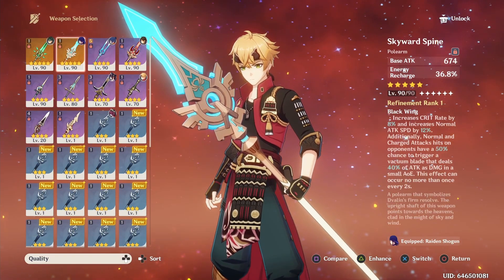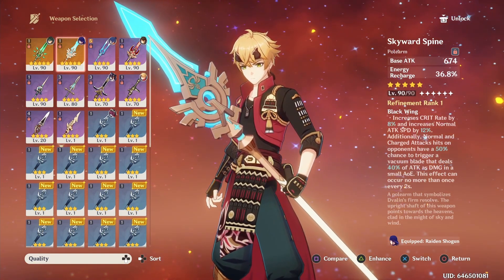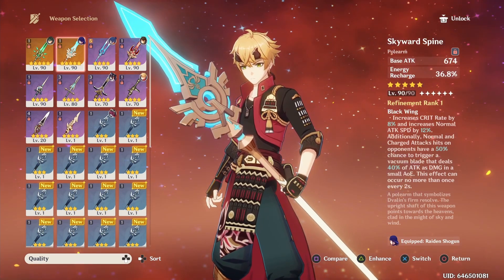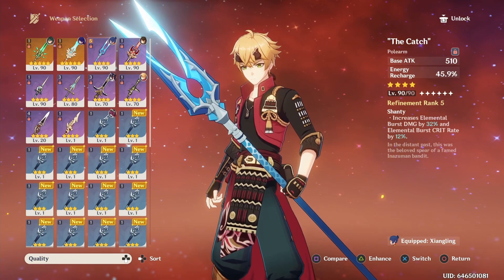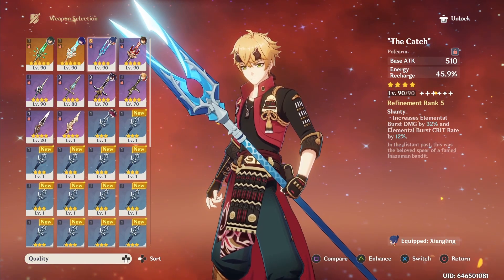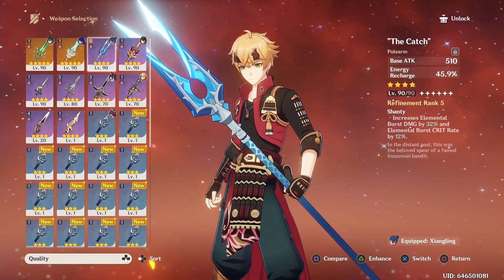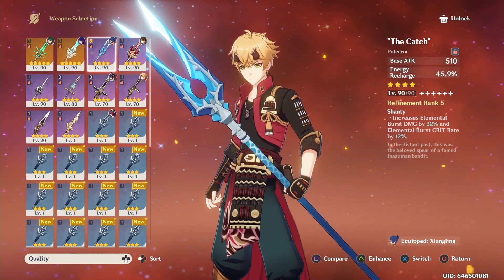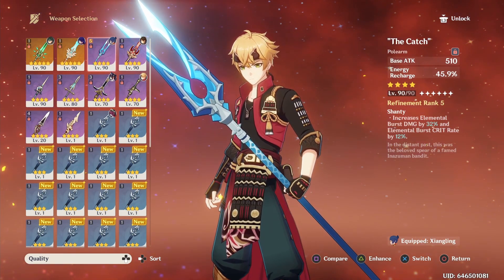Other weapons to consider are the Skyward Spine and the Catch for their ER substats, but I only recommend equipping Thoma with one of these if they're not being used by someone else. Especially the Catch, as it is much better used by someone like Raiden or Xiangling — the passive is not beneficial for Thoma — but if you're not using it on another character, it does take care of a huge portion of his energy needs. I still prefer the Favonius Lance for its utility.